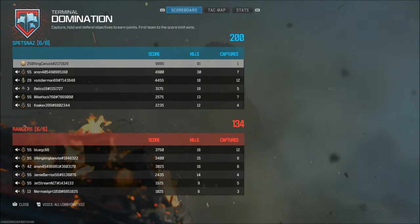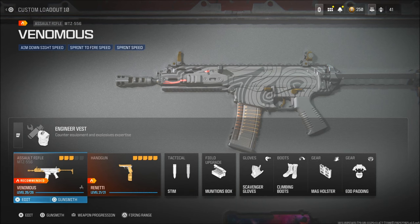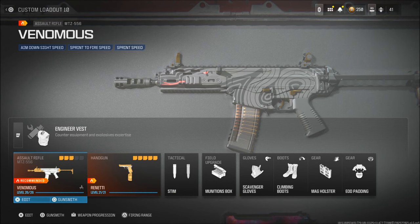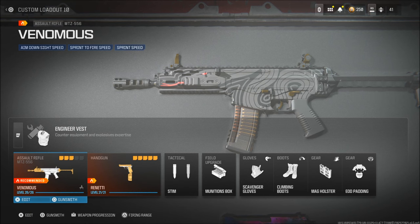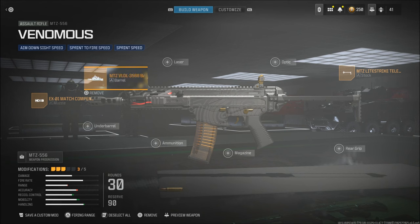If you guys did enjoy, make sure you like, comment, subscribe and have a great day. So here is the Venomous blueprint that you got for level 250 — you just saw me get that nuke on Terminal. I would recommend upgrading the gun for sure, putting on more attachments than just what's on there. Here are the attachments — they're not the greatest, but I hope you guys enjoyed and I'll catch you in the next one.